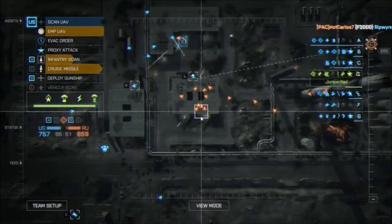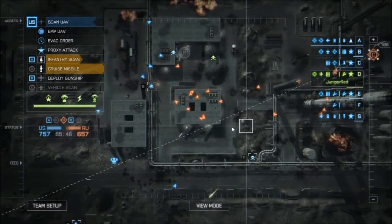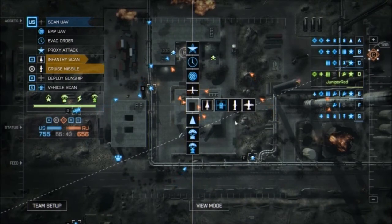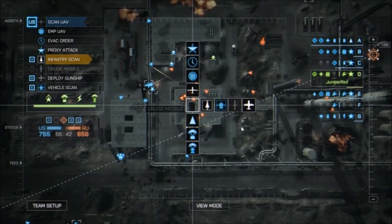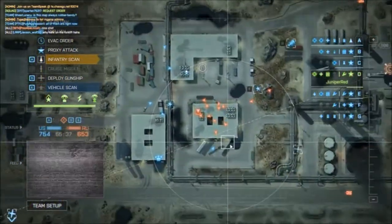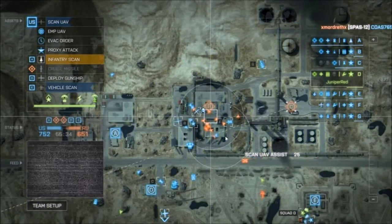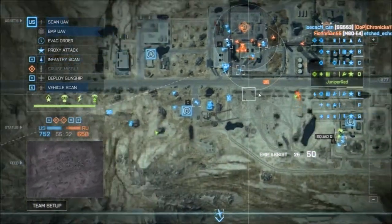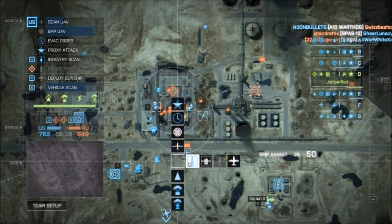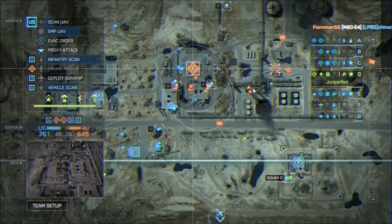That is a perfect spot for a Cruise Missile if I have one. I think I can shoot through the window — we're about to find out. Okay, we just lost the point. Unsurprising with this high concentration of enemies in the area. At least we got E, so we're still kind of winning.